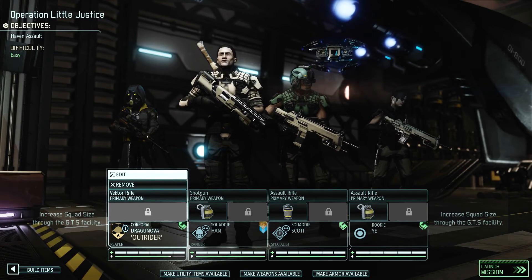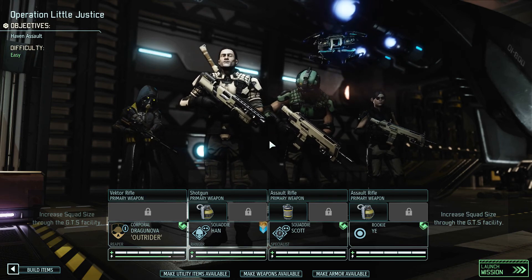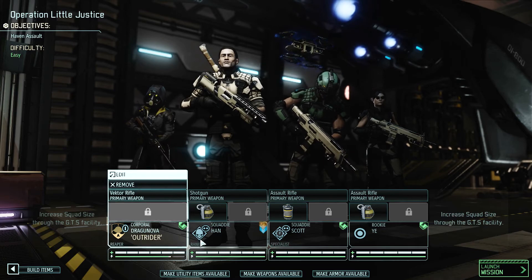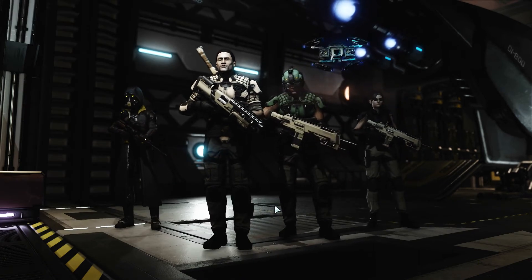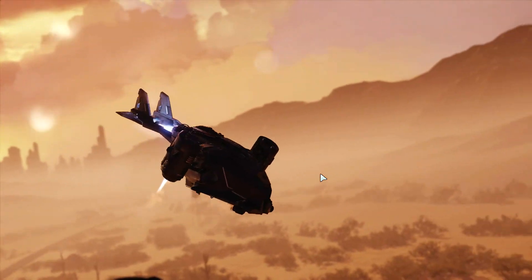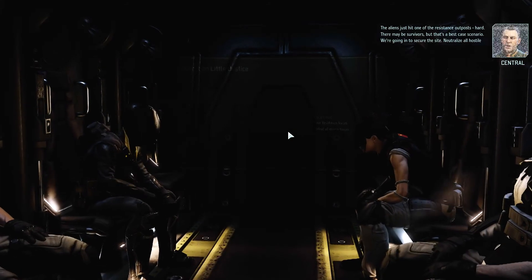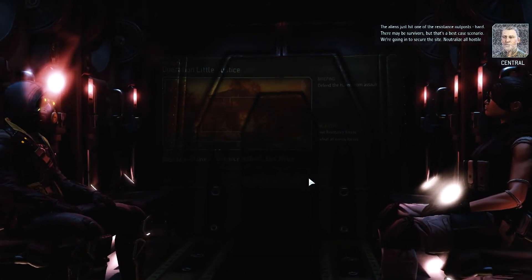Hello world, Shadowblade here with another episode of XCOM 2: War of the Chosen. We had a retaliation mission to do, taking out Outrider, Han, Scott, and Yee. After that long introduction, I'm ready. The aliens just hit one of the resistance outposts hard — there may be survivors, but that's best case. We're going in to secure the site and neutralize all hostile contacts.